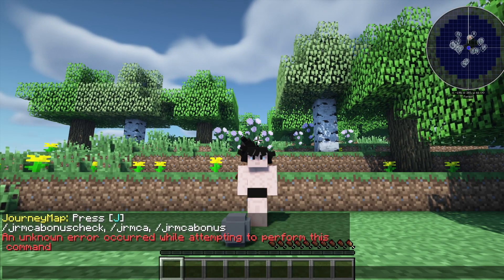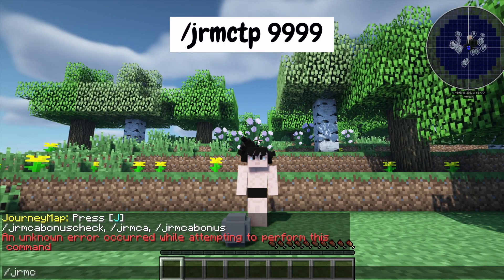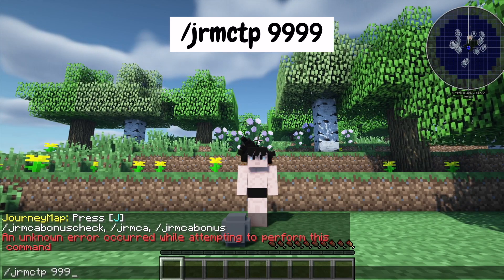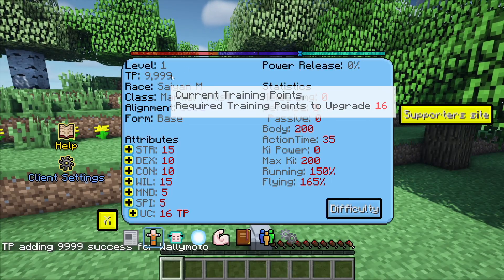First, if you want to add some TP, go ahead and type forward slash jrmc, then TP, and then however much TP you want. So let's say we're going to do 9999. You'll see the TP increase to 9999.